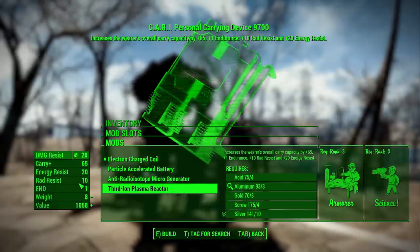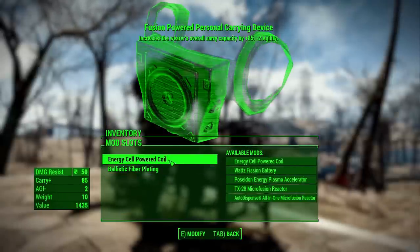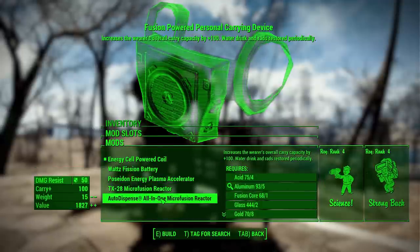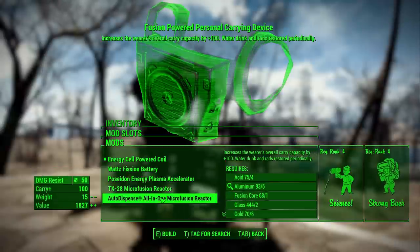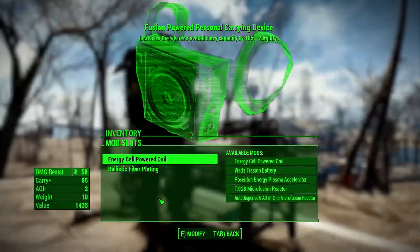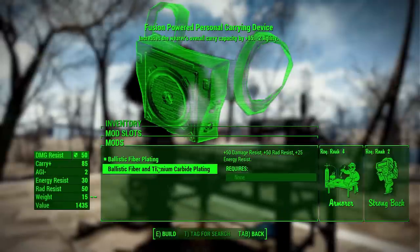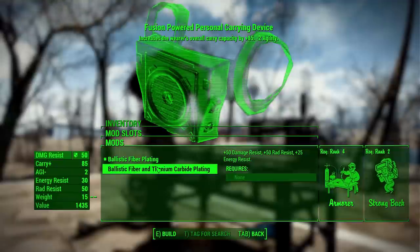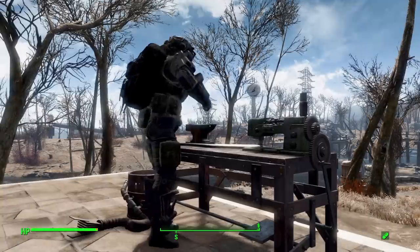The fusion powered carrying device is by far the best backpack in the game. It can be upgraded all the way to 100 carry capacity, with either plus 1 endurance or the water-and-rad-restoration option. For plating, you can choose 50 damage resistance, or 50 additional rad resistance plus 25 energy resistance — very cool options.